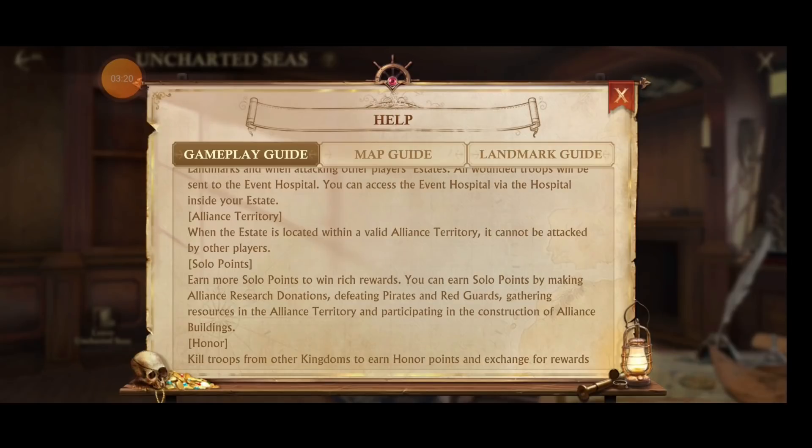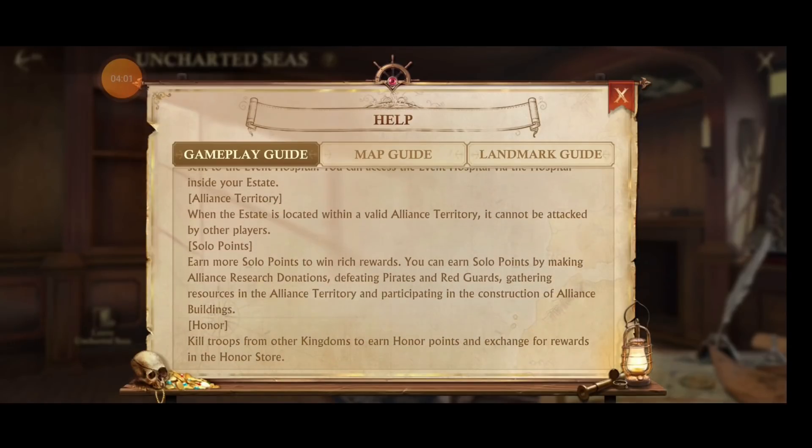Alliance territory — while your estate is inside your Alliance territory, you can't be attacked. The caveat is if you're on a line of 100 towers and one gets cut off from your main headquarters, every connected tower is no longer part of your territory. For example, if you're on tile level 100 and someone takes out tile 3, they cut off tiles 4 to 100 from your main Alliance headquarters, and now all of those tiles are vulnerable.